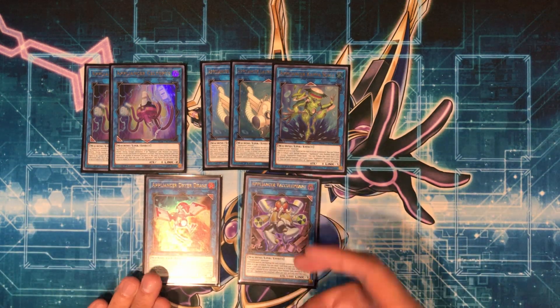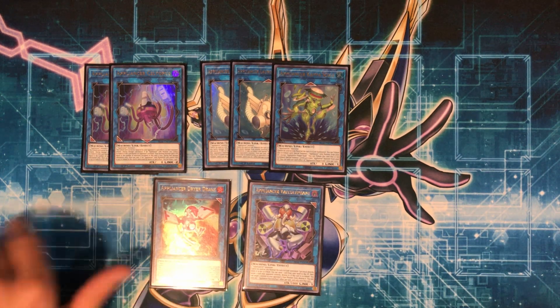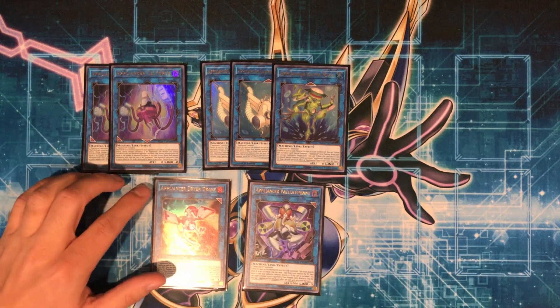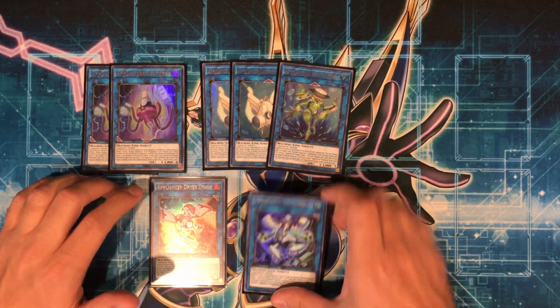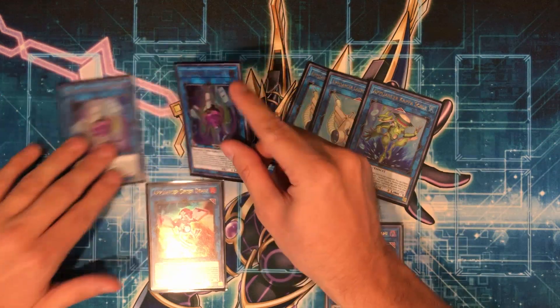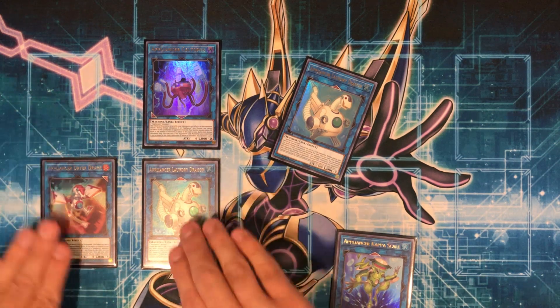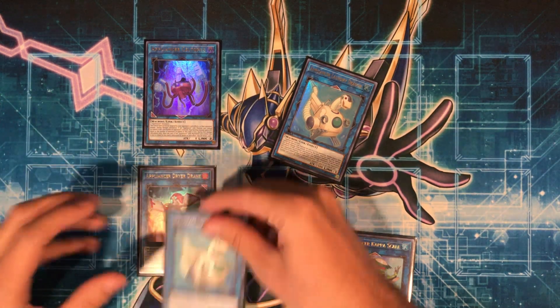Going over Vacuo Elephant — I really like this one too, it's kind of like a nightmare monster. When it's not co-linked, it can attack directly, which can be good in time situations. You can discard a card to target a card the opponent controls and destroy it, and when it's co-linked, you just destroy a monster in the main monster zone. Dryadrake lets you switch around zones and can gain attack — it's really not that great, but going first you summon this one since Vacuo Elephant has nothing going first. The ideal board going first for the pure Appliancer play is Seltopus with Dryadrake and Laundry Dragon co-linked, plus the Field Spell, so you can switch these two around and get both their effects.